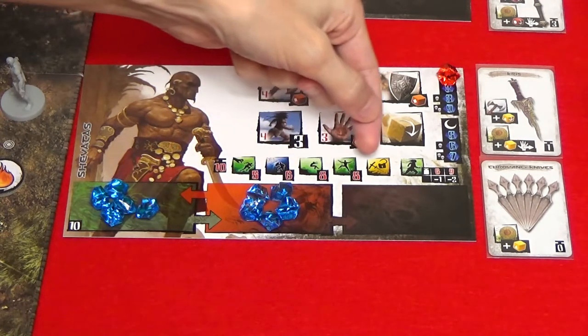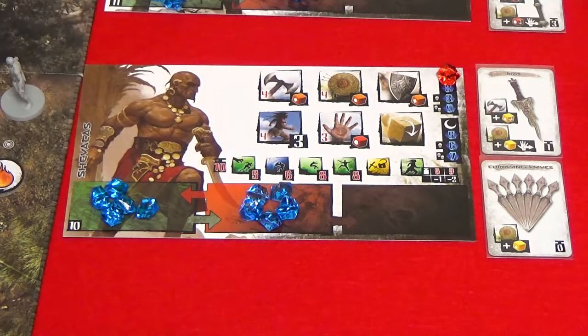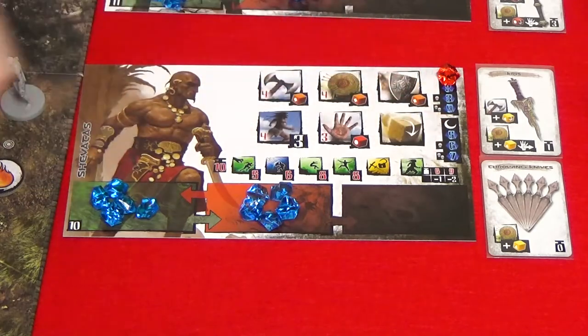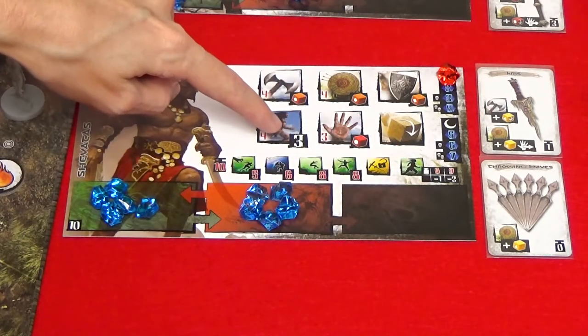These are the skills that a hero can use. If a hero's encumbrance level is equal to or higher than a skill's encumbrance limit, that skill can't be used. And this is the encumbrance chart. If the hero's encumbrance value is equal to or higher than either encumbrance limit, the hero receives fewer free movement points each turn.